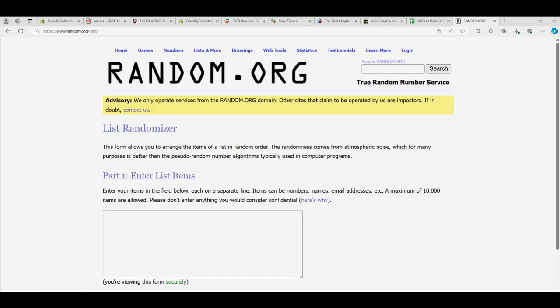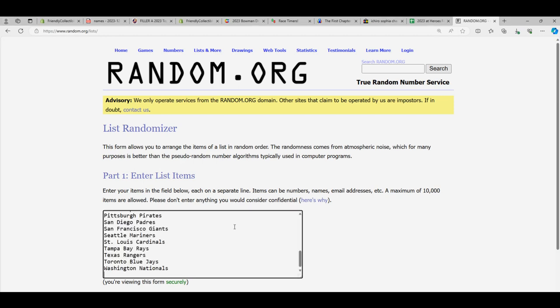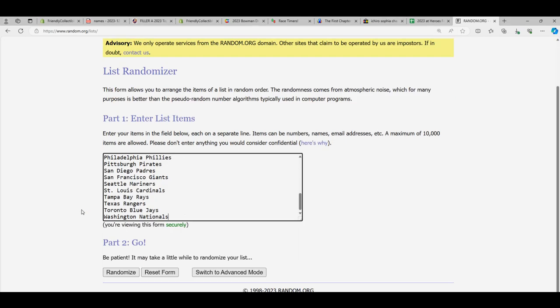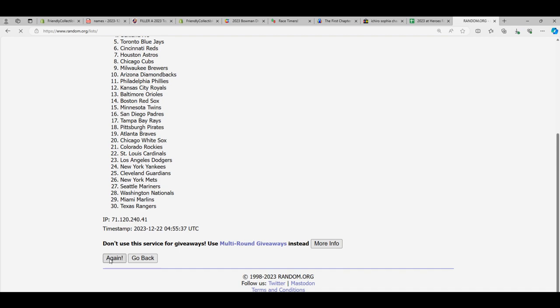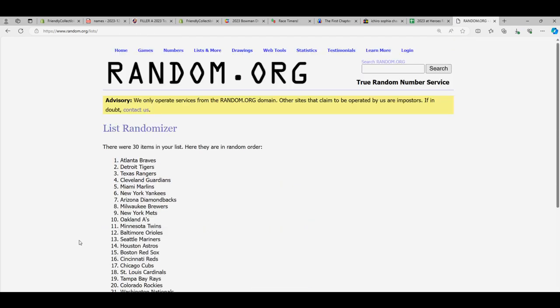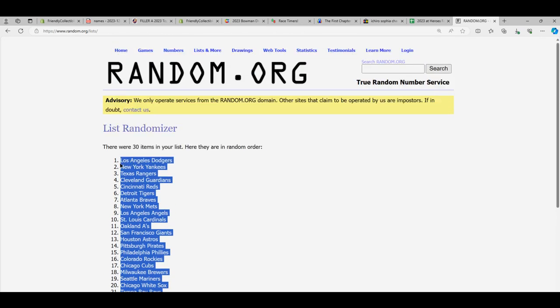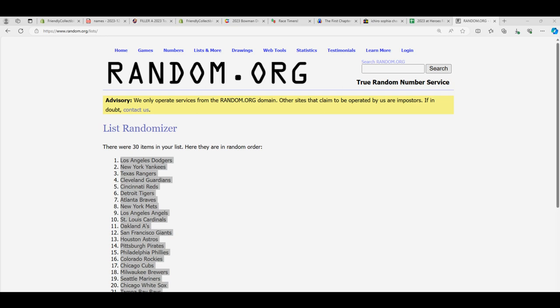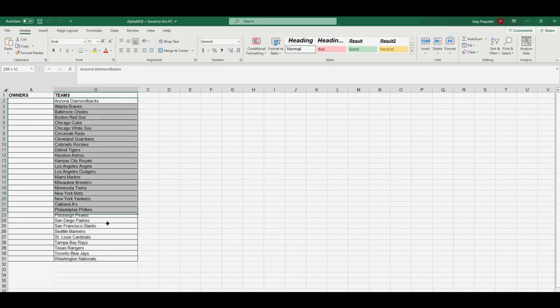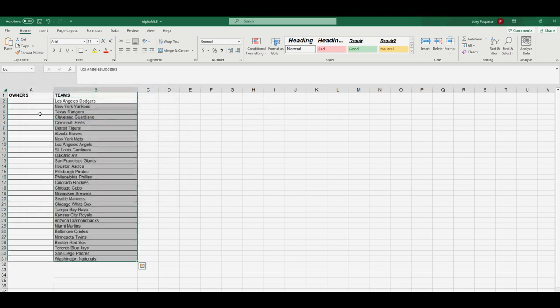Let's go back to our randomizer. First we're going to random the teams. We'll take all of our baseball teams and go seven times through the random: one, two, three, four, five, six, and seven. We got the Nationals at the bottom and the Dodgers at the top — the Dodgers just landed that prized Japanese pitcher on a 300-some-million-dollar contract, literally just happened.